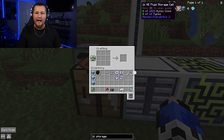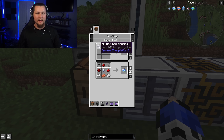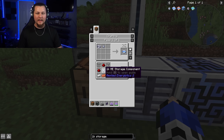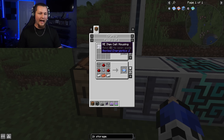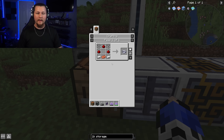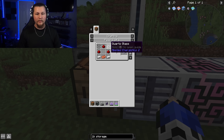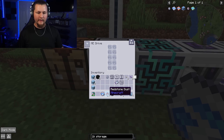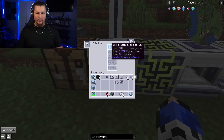With the logic processor done, combine it with your certus quartz to get a 1k ME storage component. You can't place it directly into the ME Drive though — you need to craft a 1k ME item cell. You can craft the full cell at once with the storage component in the middle, or craft the item cell housing separately and combine them. The housing requires two iron ingots, a copper ingot, three redstone, and quartz glass. Quartz glass is just certus quartz dust plus four glass blocks, and one craft makes four quartz glass, enough for two item cell housings.